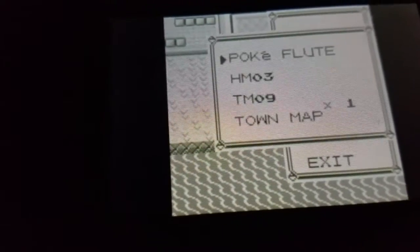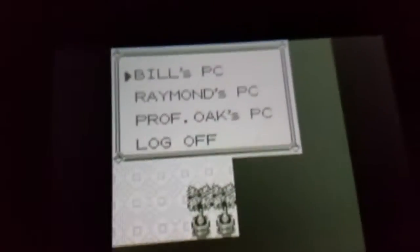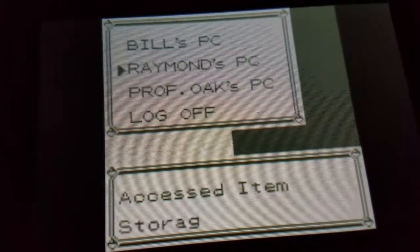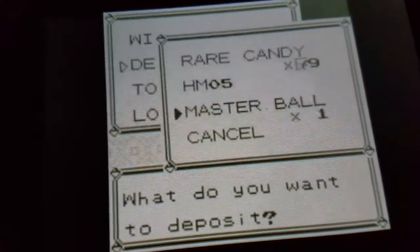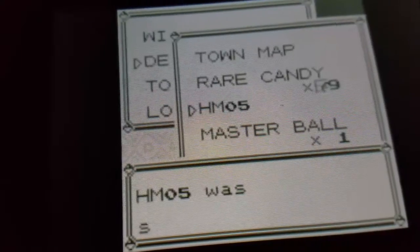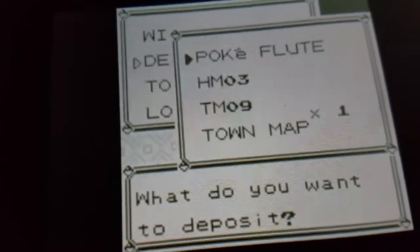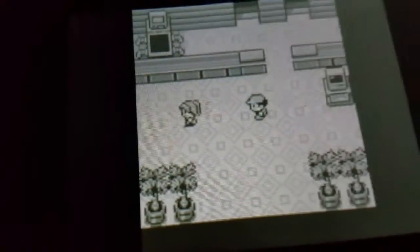Now you have to have the item on the sixth row — one, two, three, four, five, six. But first we've got to fix this little problem: HM5 is in the way. There we go — Master Ball is now on the sixth slot. One, two, three, four, five, six. Now it's time to do this.